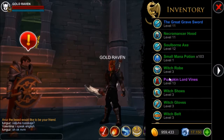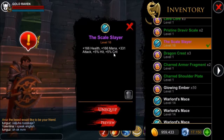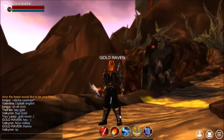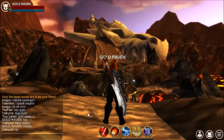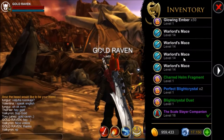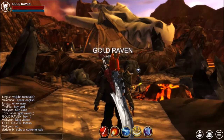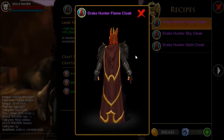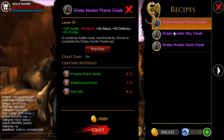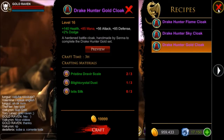The next thing that you're going to need is the Scale Slayer, which does 331 attack. After that, you're going to need this back piece, known as the Scale Slayer Companion — it does 56 attack. Or you could go for one of the Drake Hunter Cloaks, because they also do 56 attack.